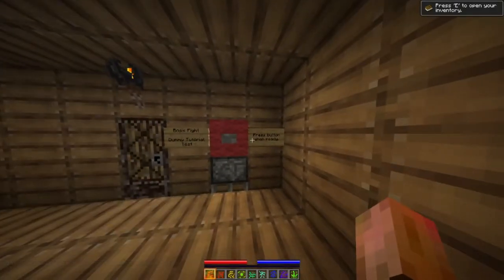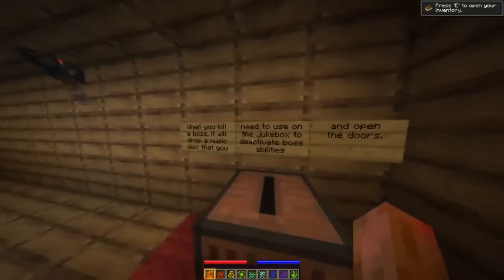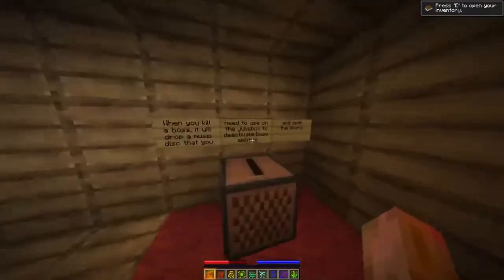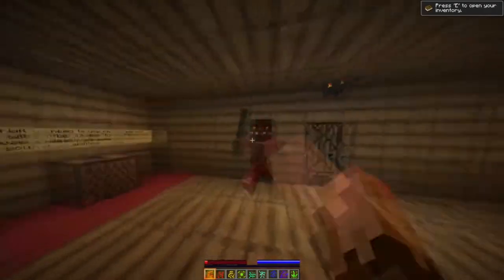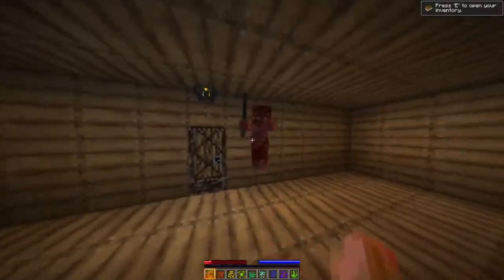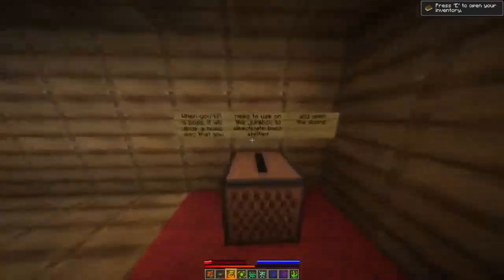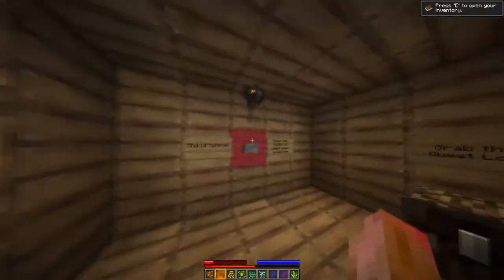Boss fight dummy tutorial test. Press the button to get ready. When you kill the boss you need to use the jukebox. I'm almost dead — you can't match this skill! Hey, I did it! Use the jukebox to activate the boss ability, then open the door. Alright, end of tutorial.